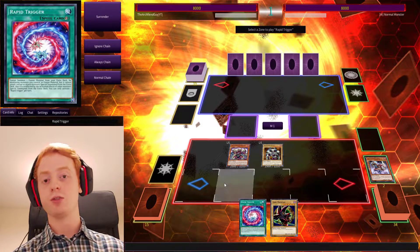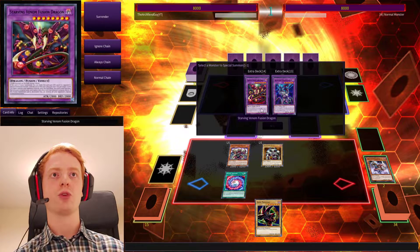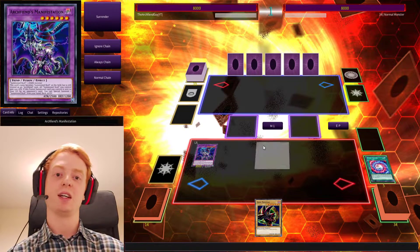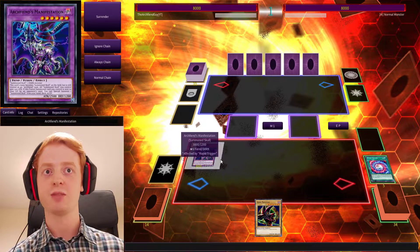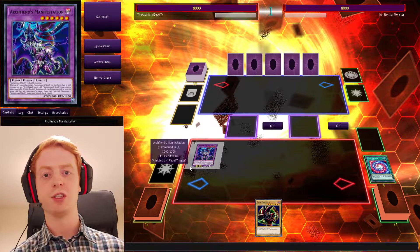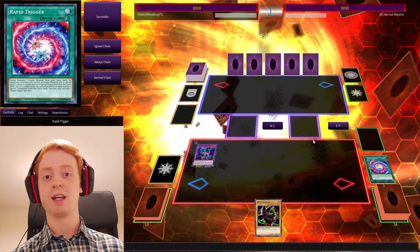Or, now we can use our Rapid Trigger, which will destroy those monsters and bring out an Archfiend's Manifestation, being unaffected by Extra Deck monster effects. So there's two Summon Skull monsters that you can go into straight away with that sort of combo.